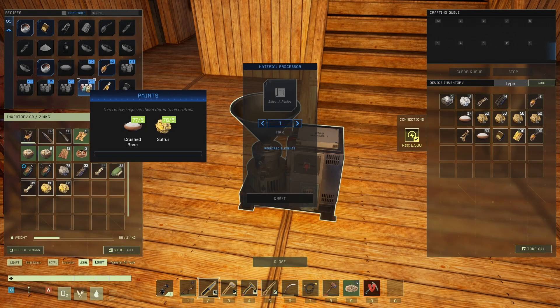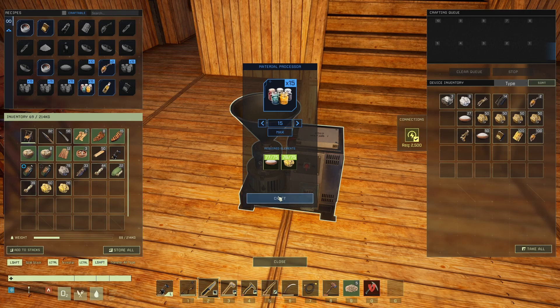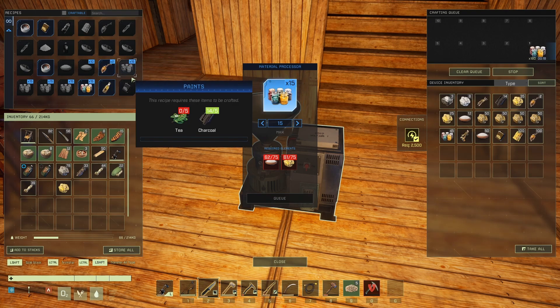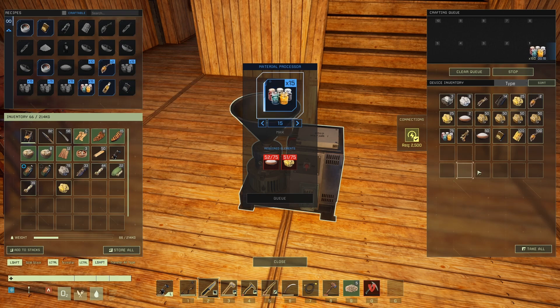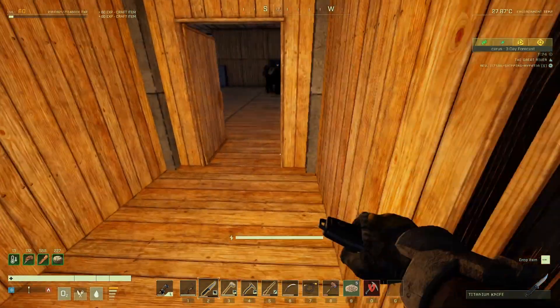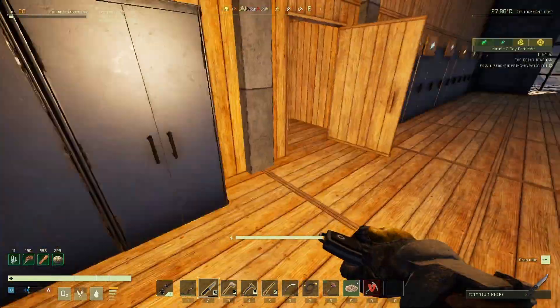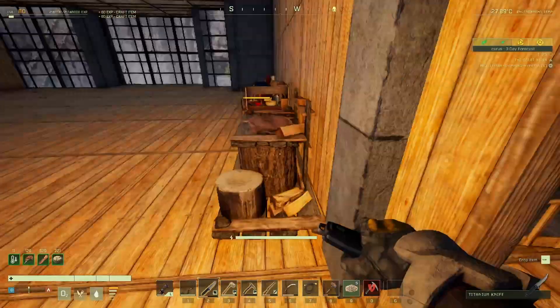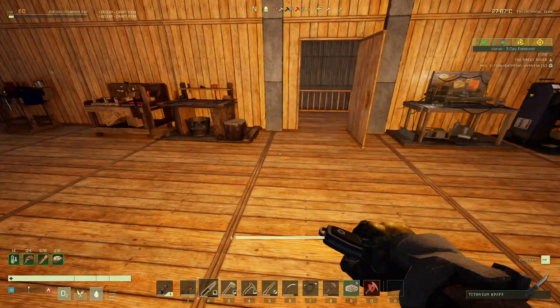Hold on - it's in here! Yes, that's right, it's in here. Let's have a look at what we need. I could use the crushed bone, and we've got some sulfur - that's probably the easiest option. We've got plenty of sulfur, a couple of stacks. Now it came back to me! We can get 15 paint and I think that gives you times 15 each one. We'll make a big bunch of it to get it sorted so we can start making some pictures. It makes sense that it's on the material processor.